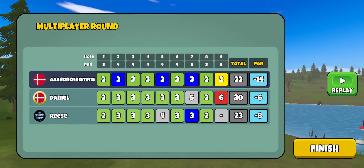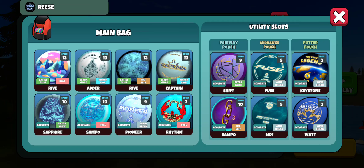Let's take a look at Reese's bag and see what he's throwing. I'd imagine there's a Shift in there — yep! He's been talking up that Shift. He's got the Rhythm as well and the Watt — so three of those new MVP discs are in his bag, and he's the best player in the game. That Shift is going to be in a lot of players' bags, and the Watt was pretty awesome to throw too. He's got the Keystone, the Fuse, and the MD1 — both Windbreakers — the skip Sampo that a lot of players are loving, still got the glide Sapphire, the roll Sampo, and the Windbreak Pioneer. Glide skip Rive with his sweet stamp, and his water skip is the Captain and the Adder. There you go guys — there's today's multiplayer round of the day. Hope you enjoyed, and as always have a great day and thanks for watching me play some DGV.